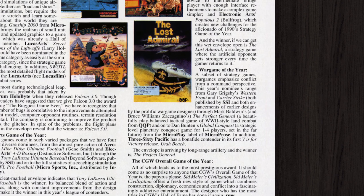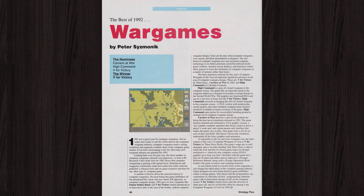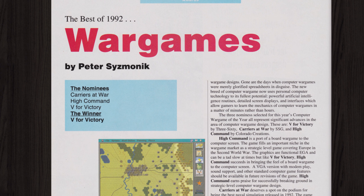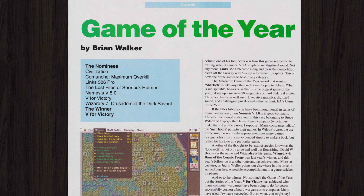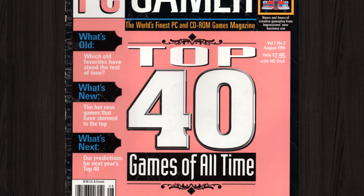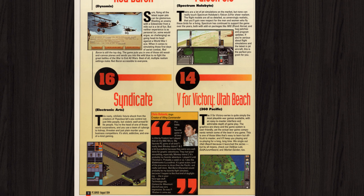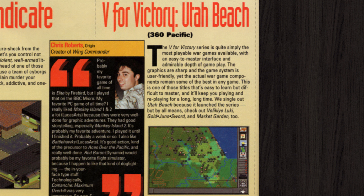While it was nominated but failed to win war game of the year at Computer Gaming World, things were different at Computer Games Strategy Plus where it won not only that magazine's computer war game of the year for 1992 but also their overall game of the year award, even beating Sid Meier's Civilization. In 1994, PC Gamer Magazine named Utah Beach the 14th best computer game ever, writing that the V for Victory series is quite simply the most playable war games available, with an easy-to-master interface and admirable depth of gameplay.